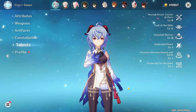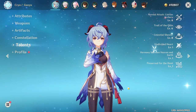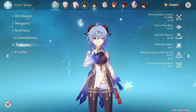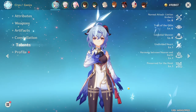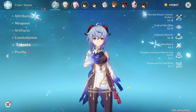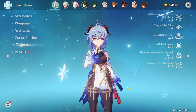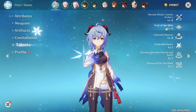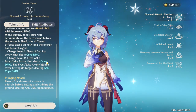Before we get into the build, we need to know a little bit about Ganyu's kit. She's one of the top DPS characters in the game, but she's also one of the top cryo support units in general, so you can play her either way. If you're dreading the charge attack gameplay, you don't necessarily have to — Ganyu is going to be one of the best cryo supports for your different cryo teams. But if you are trying to deal damage, most of that is going to be coming from her charge attack.